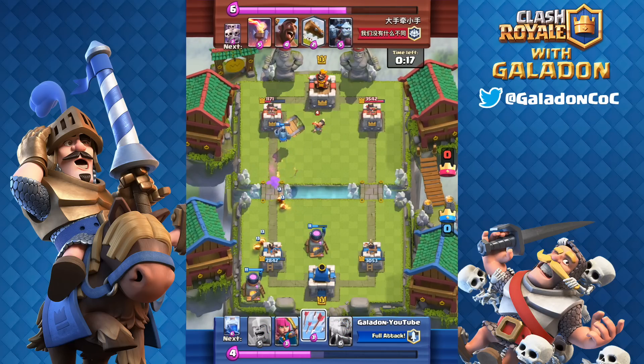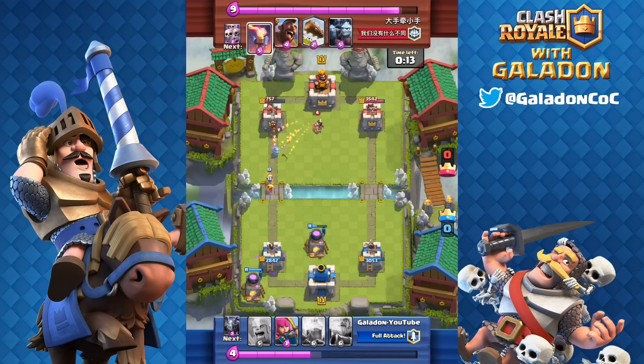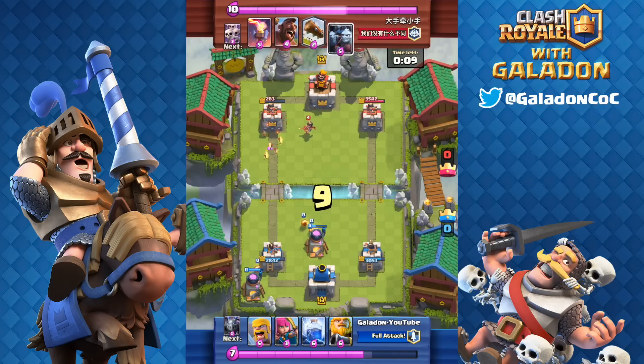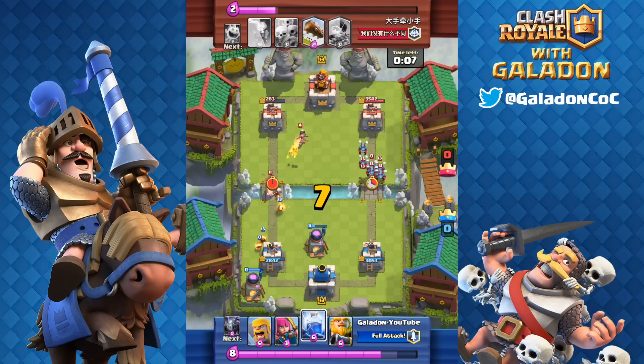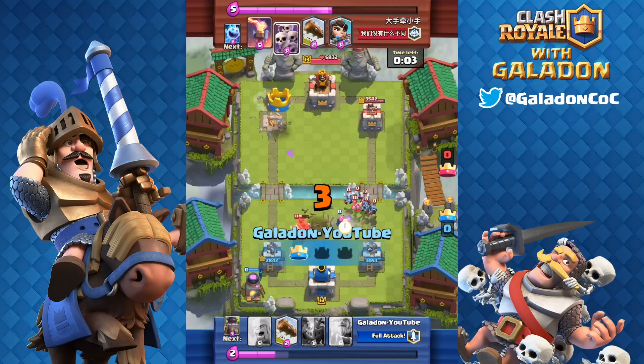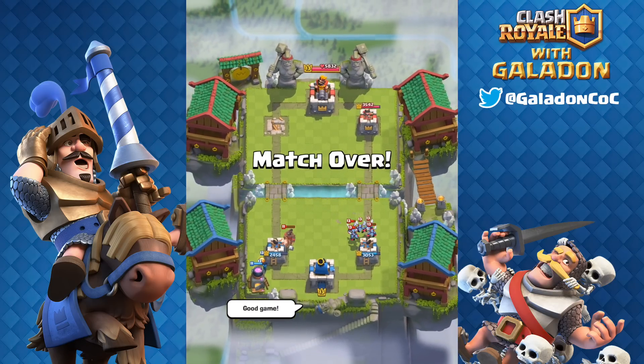In the meantime I've got two Furnaces up and working, countering the Goblins again easily. Time counting down and the Fire Spirits are going to get me there, just barely within range of the Lightning Spell. As time runs out, the coup de grâce — the Lightning Spell grabs the tower. Time is out and I grab the one-crown win.